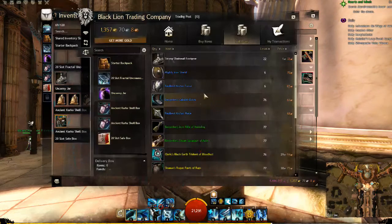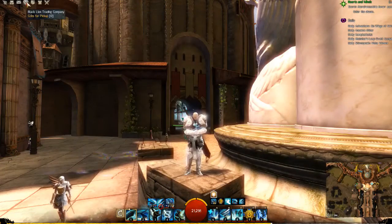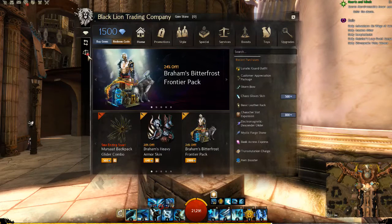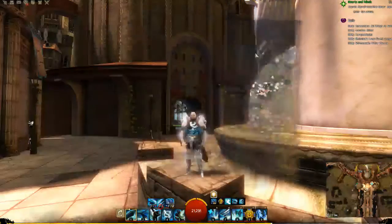You can sell and purchase items on the Black Lion Trading Post anywhere in the world — you can sell via the icons up here or by right-clicking as I did. However, to pick up items that you have purchased, you actually have to go to the Black Lion Trader, which is the icon right here in the trading post.